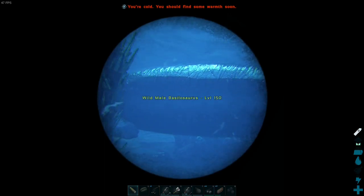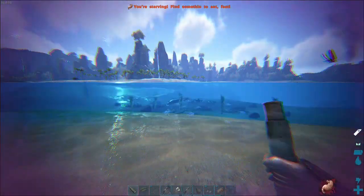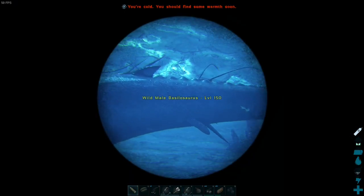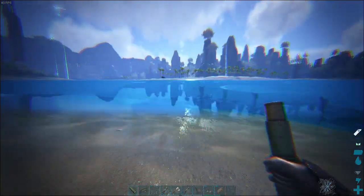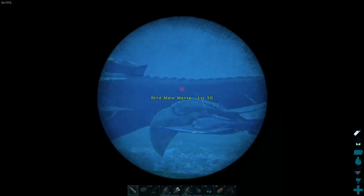First, let's figure out what this thing is - it looks like some kind of king of the ocean. The others were following it and nothing was attacking it, so let's not get in its way. Today's video we will be going on a hunt for something which you will get later.